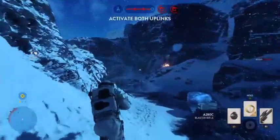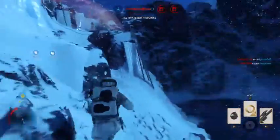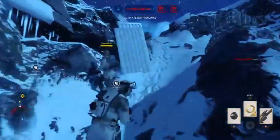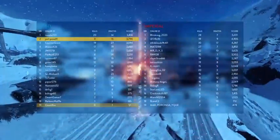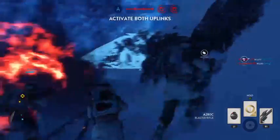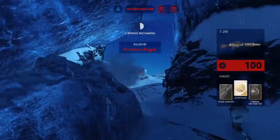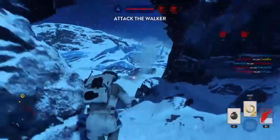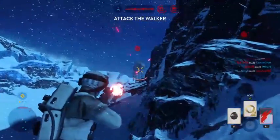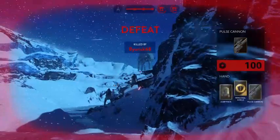We need air control! Stand down! Y-Wings inbound. Direct all firepower on that walker. We need to advance against your side.